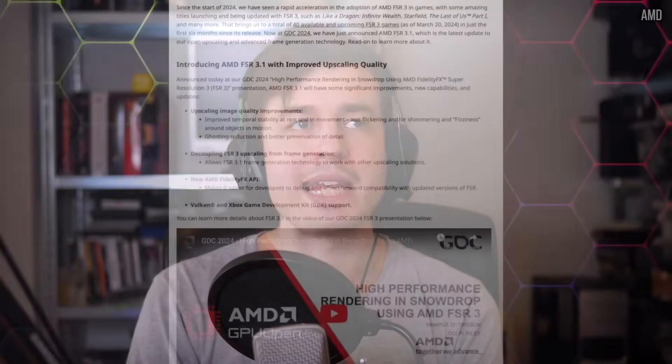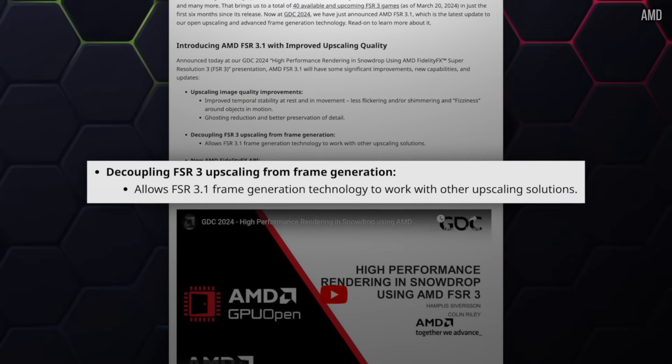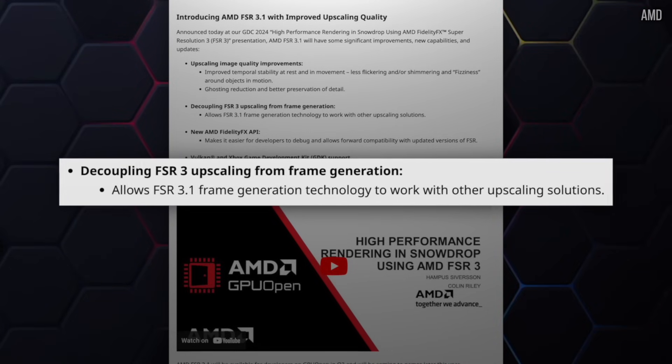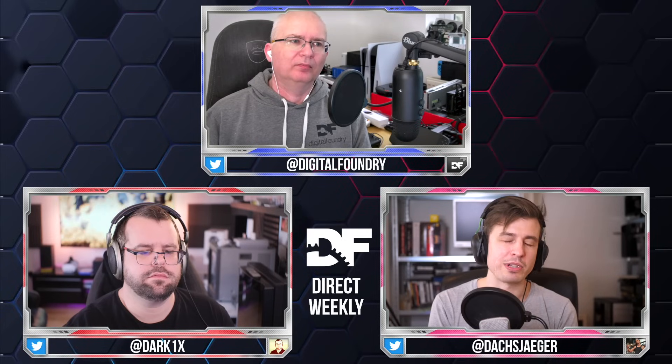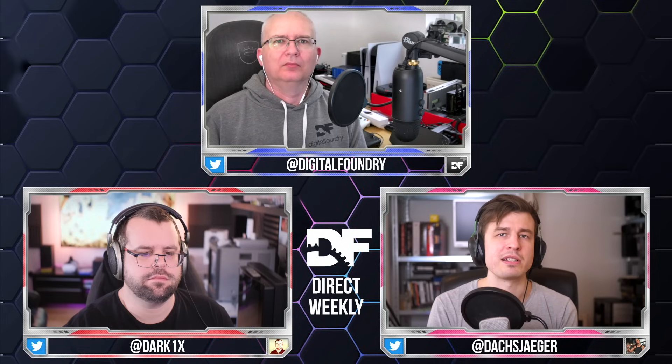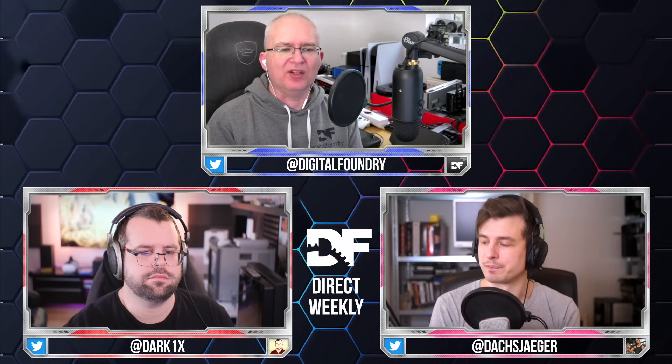FSR 3.1 is the new naming for the updated spatial-temporal upscaler. Frame generation is also getting an update, and the key change is making it upscaler-agnostic. To date, FSR frame gen has always been married to the FSR 2 anti-aliasing and upscaler — in games like Avatar you always had to use FSR 2 to use FSR frame gen. That will no longer be the case, likely coinciding with a Ratchet and Clank patch from Nixxes.